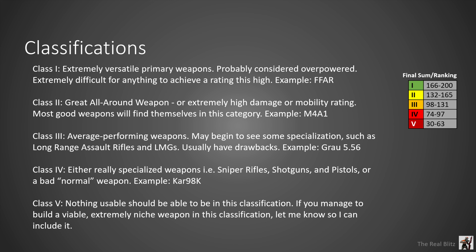Class 2 is usually for a good all-around weapon, or it means it has a really high damage or mobility rating. Most good weapons will be in this category. But just because it's here — like the AS VAL — don't expect it to be good at everything. You wouldn't use the AS VAL past 30 meters, and you wouldn't try to challenge a team on your own with it. It's really good at something but not great at everything.